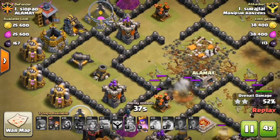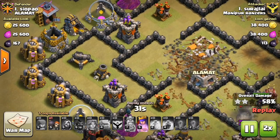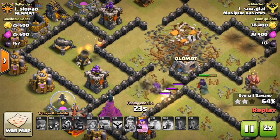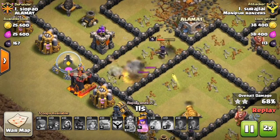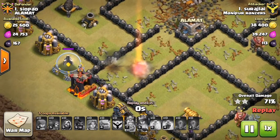Will they get 50%? Well, obviously they would, because you've seen it. Let's keep going, 30 seconds left. Let's see how much percent they will get. The queen's still tanking. Takes out the wizard tower, then the archer tower, and then it goes down by the cannon.